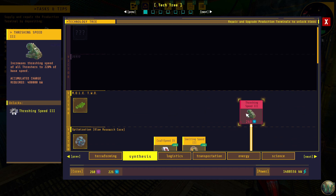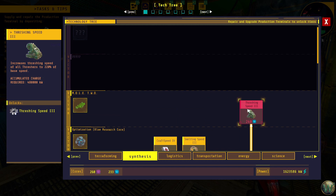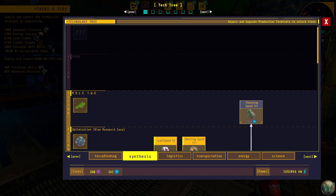Threshing speed — we could do that I suppose. What that would do for us is it would screw with all my calculations again. If we went to threshing speed 3, that means one thresher could now provide 176 shiverthorn extract instead of the 120 it was before, and same kind of numbers for the kindle vine.